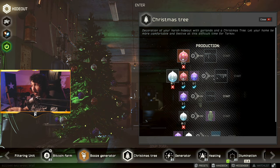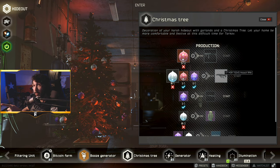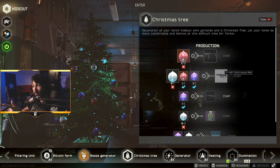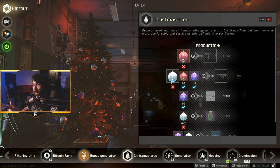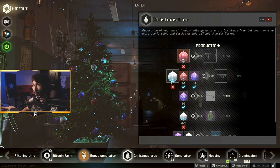Next up on the list is two white decorations for one 6SH118 backpack. This is the new bag and currently the biggest one in the game, so I say heck yes, go for it. Two white decorations aren't too hard to come by and more bag means more loot means more decorations means more bag — well, you get the idea.